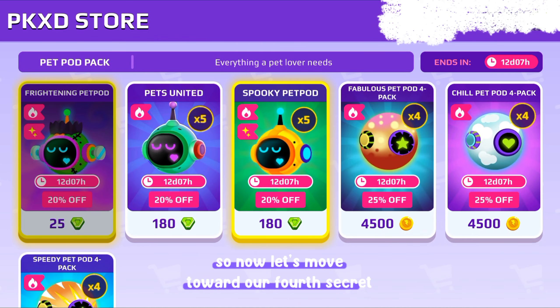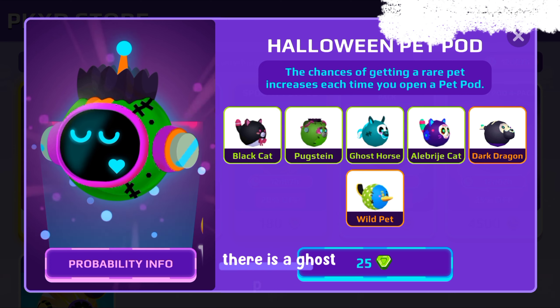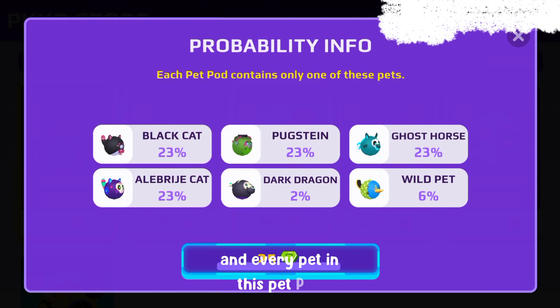Now let's move toward our fourth secret. When you guys go to the shop store, you can see there is a ghost pet pod, and every pet in this pet pod is related to the Halloween update.